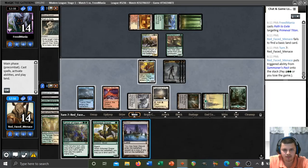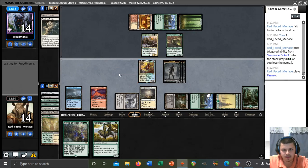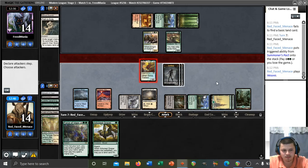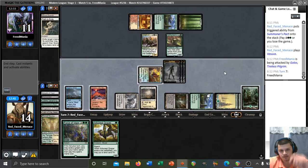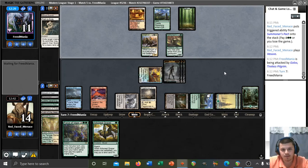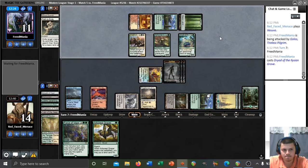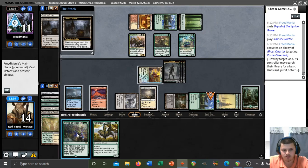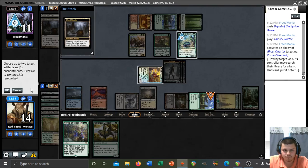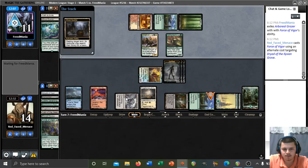Vesuva — that gives us an additional green source. Let's copy Garenbrig here. We'll swing out — let's just swing with Golos. Our opponent may not realize that we can activate Golos. Dryad — we'll probably Force just the Dryad so they don't get a second Ghost Quarter activation here. Getting the Garenbrig — let's definitely Force this. Now we get a guaranteed Golos activation since they can't get their Ghost Quarter back again.